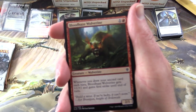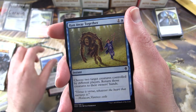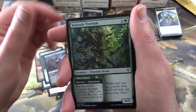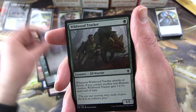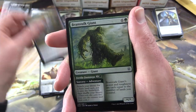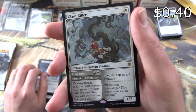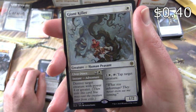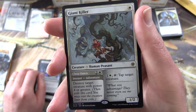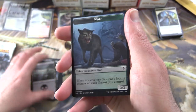Next we have Throne of Eldraine: Bloodhaze Wolverine, Shining Armor, Runaway Together, Merchant of the Veil, Garenbrig Squire, Smitten Swordmaster, Tuinveil Treefolk, Forever Young, Wildwood Tracker, Ardenvale Tactician, and uncommons: Steelclaw Lance, Beanstalk Giant, Cauldron's Gift. The rare is Giant Killer — a Creature, Human Peasant, 1/2 for a single white. It has Chop Down: 2 and white, instant, destroy target creature with power 4 or greater. And the creature portion: 1 and white, tap, to tap target creature. Plus a Swamp and a Wolf token.